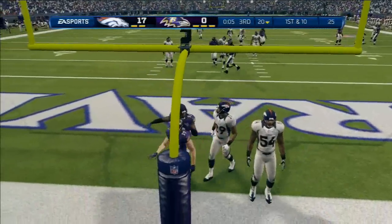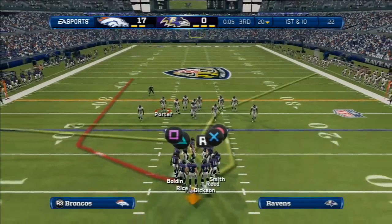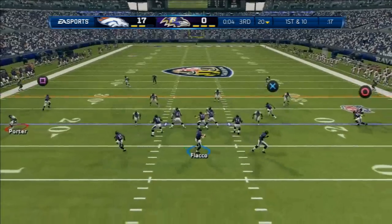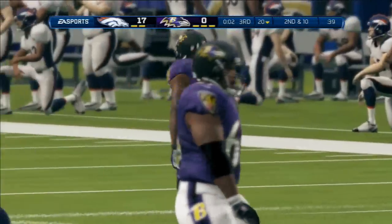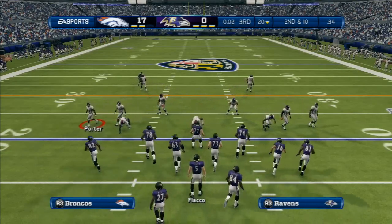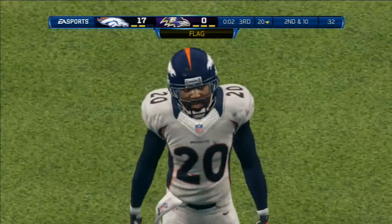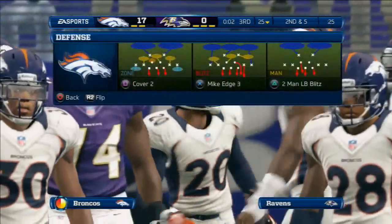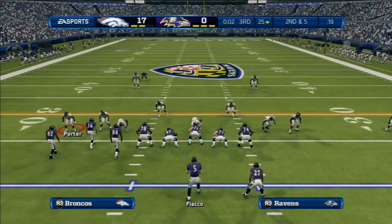That's a touchback, and the ball will be spotted at the 20. The Baltimore Ravens getting set now for their next series. This will probably be the last play of the quarter. Looking to the right side and throwing — incompletion on that hurried throw. This defense can pressure the quarterback, there's no doubt about it. They did this time, and it results in another incompletion. Loading up with extra defensive backs — in the dime. One more snap, and another quarter is in the books.